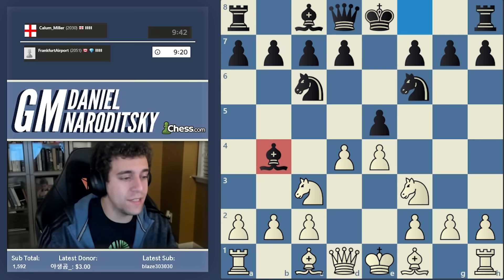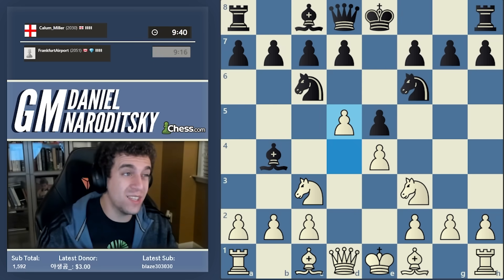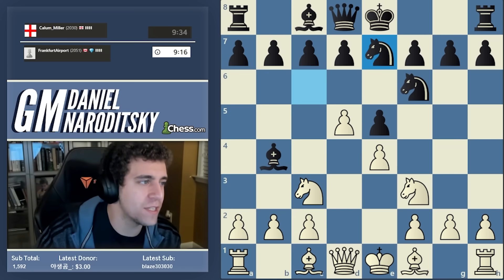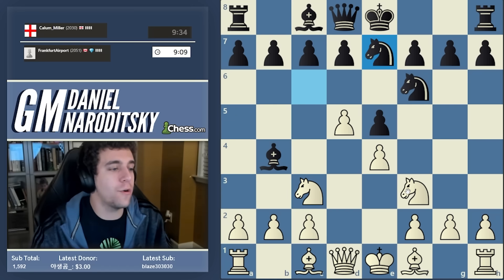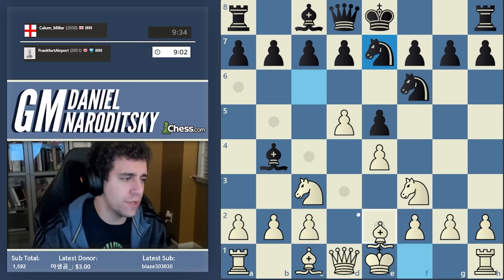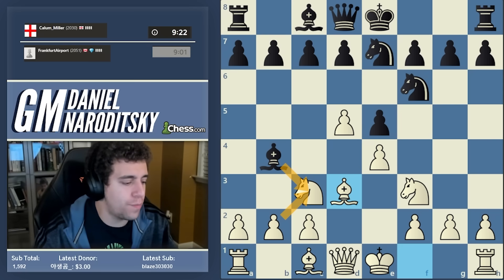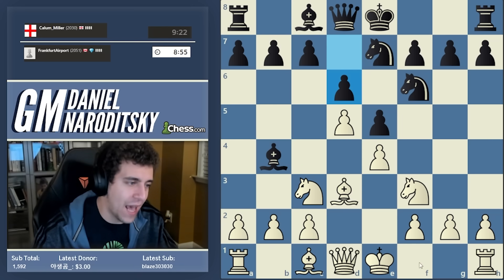This is an okay move — white is slightly better in this line. We should respond not by playing d takes e, which allows knight takes e4, but by pushing d5 and grabbing some space. I play this sometimes with black because it forces white to close up the center and gives black chances to play for a win, but from a spatial perspective black is obviously worse. We don't want knight takes e5 because of knight takes e4 with pressure on the c3 knight, so we develop our bishop and protect the d3 pawn. We're also not afraid of bishop takes knight — yes the pawn structure gets damaged, but we get the bishop pair and the possibility of supporting our center with c4.